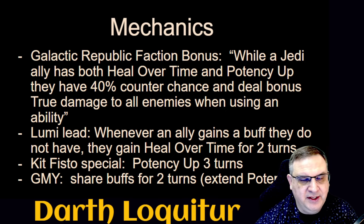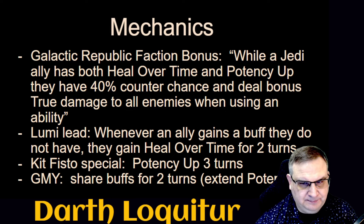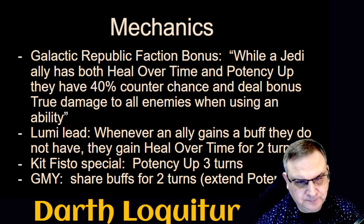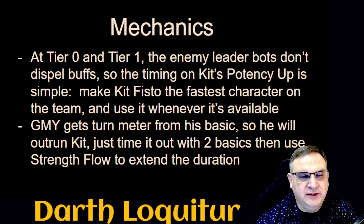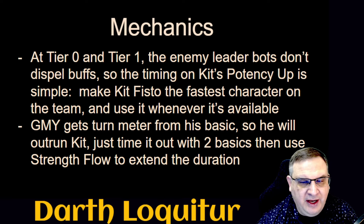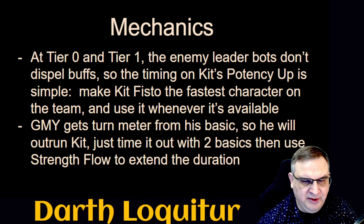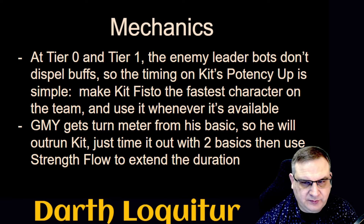Grandmaster Yoda is in the team. He has an ability to share his buffs with the rest of the team, and as long as he has any unique buff not currently on the team, he can share it — extending potency up and triggering another instance of heal over time. Between these two mechanics, we keep heal over time and potency up on our characters at all times, trigger those counter attacks, and work through the enemy. At Tier 0 and Tier 1, the enemy leader bots don't dispel buffs, so all you have to do is manage your buff timing.